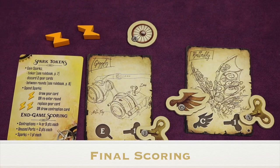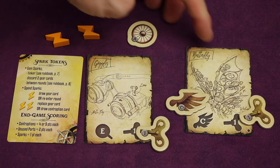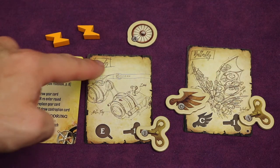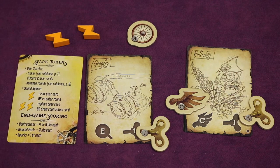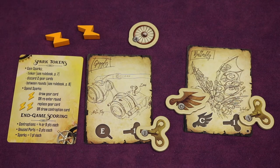At the end of the third round, go through final scoring as shown on the player aid: each contraption built with both parts is worth nine points; each contraption with just one part is worth four points; unused parts are worth two points each; and each spark is worth one point. If tied, the player with the most different types of parts wins. If still tied, the player with the most sets of three of the same parts wins.